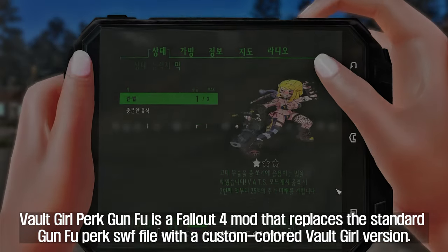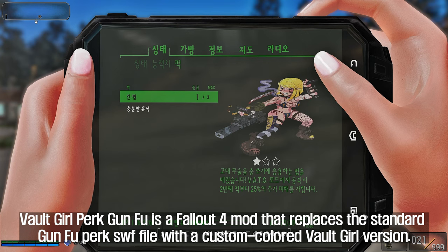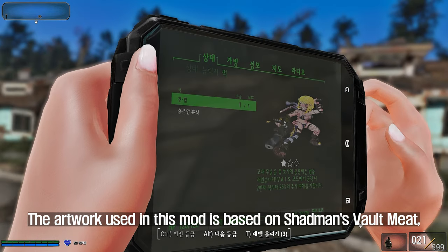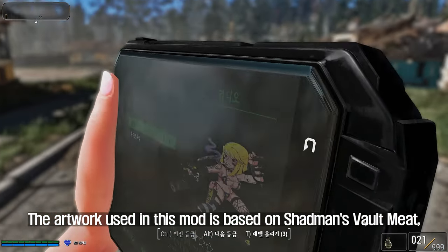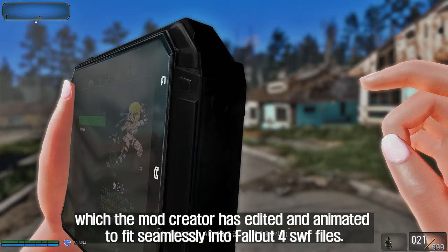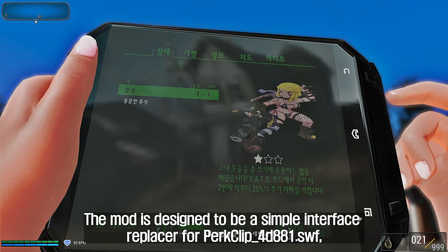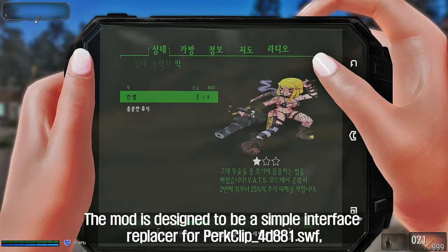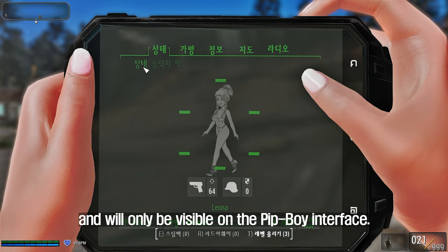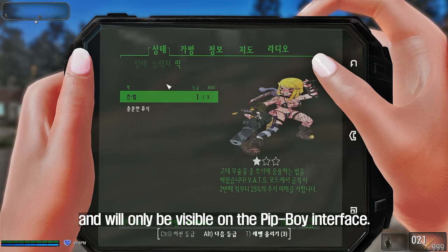The fifth mod I'm going to introduce to you is Vault Girl Perk Gunfu. This Fallout 4 mod replaces the standard Gunfu Perk SWF file with a custom-colored Vault Girl version. The artwork is based on Shadman's Vault Meet, which the mod creator has edited and animated to fit seamlessly into Fallout 4 SWF files. The mod is designed as a simple interface replacer for PerkClip_4D881.SWF, visible only on the Pip-Boy interface.